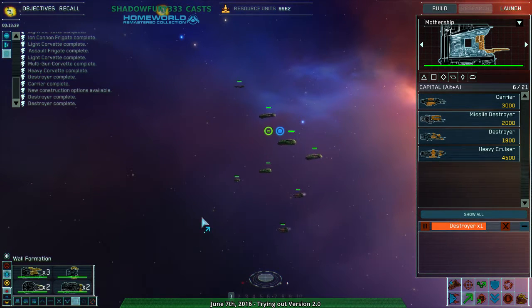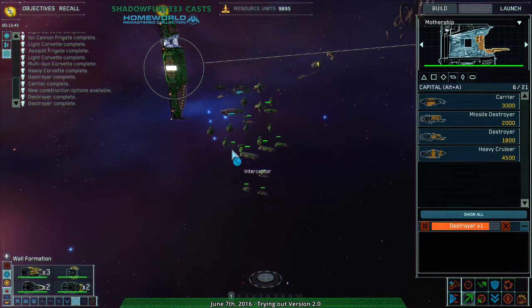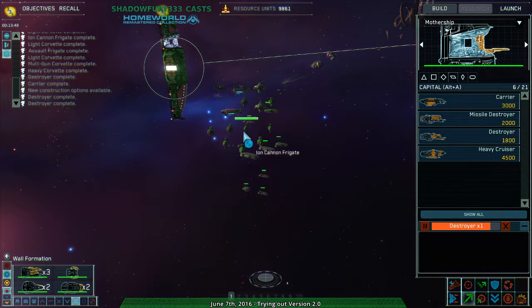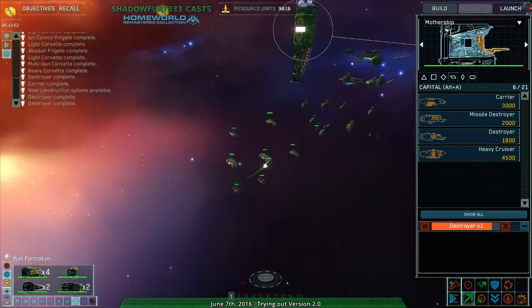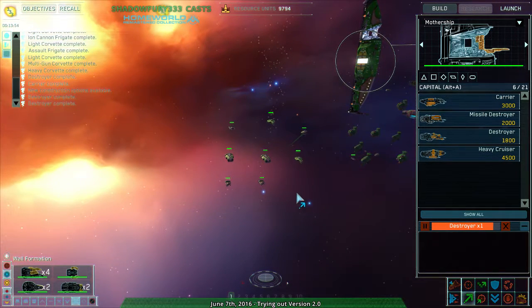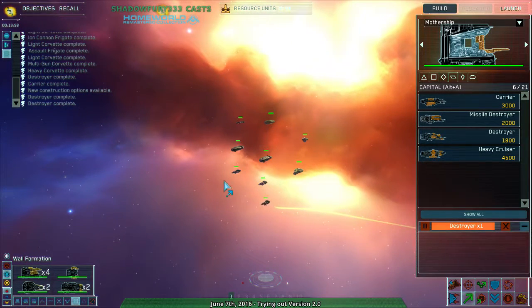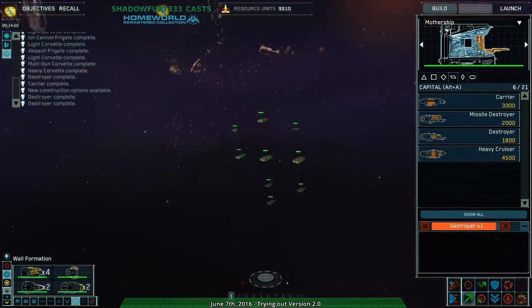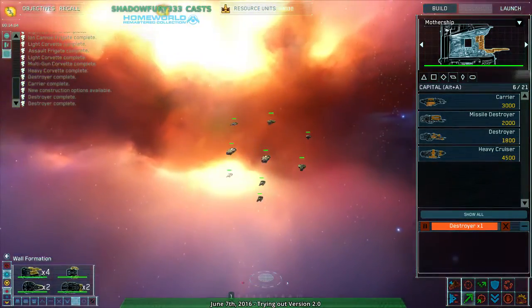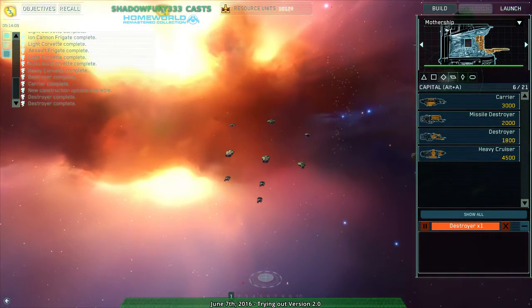Then the Wall Formation, which is the extreme case of the line formation in 3D. The wall formation is almost more of a defensive thing — stuff takes hits by being in this wall. It's not necessarily easy to get weapons to bear, but stuff getting hit in the wall means stuff behind it does not get hit.